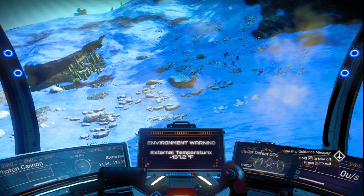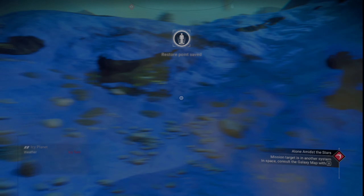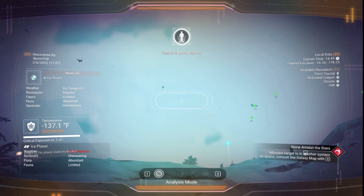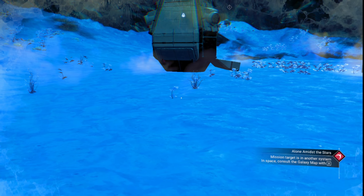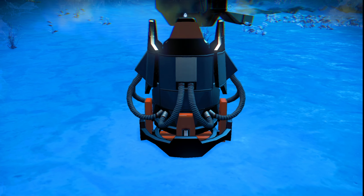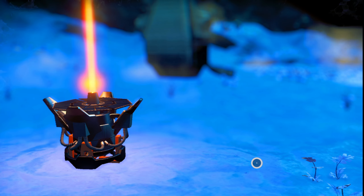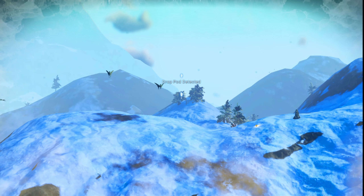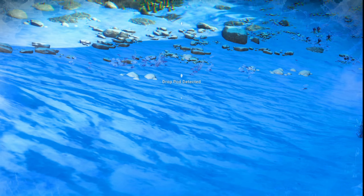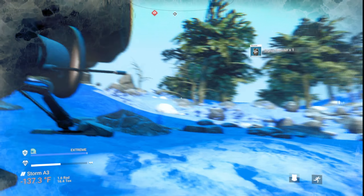Hello everyone, welcome back to Nomad Sky. I'm Stormfall, glad to have you guys here today. In today's episode we're going to go to another planet — we're at a drop pod. I went like this and set down the signal booster, which we're going to do again. We are going to decipher a pod and then go to a new planet and check it out, see what it has to offer.